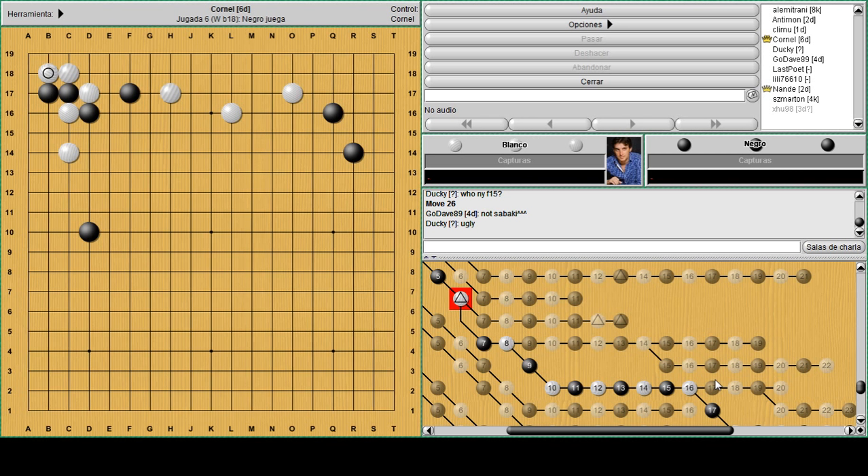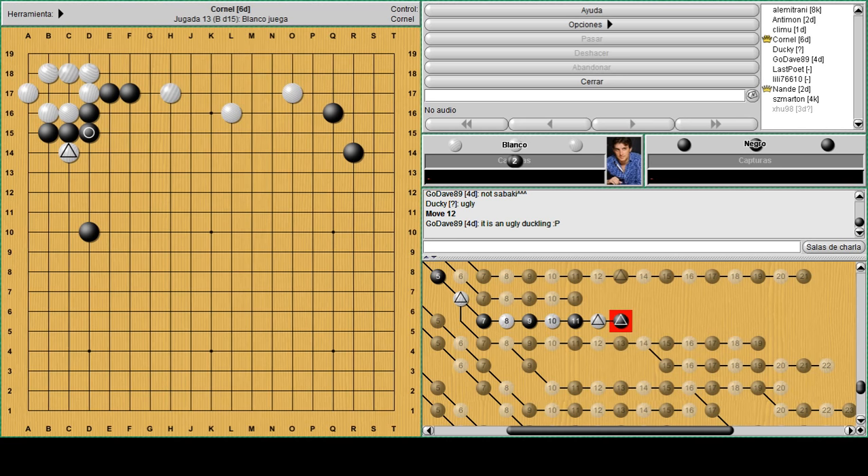Simply playing atari and then atari is a solid way for black because he loses less stones - playing atari like this is a good exchange compared to giving another stone and then worrying about all those cuts.